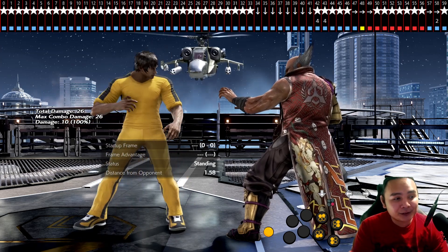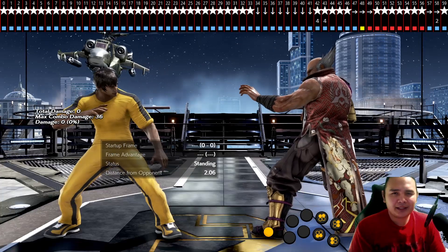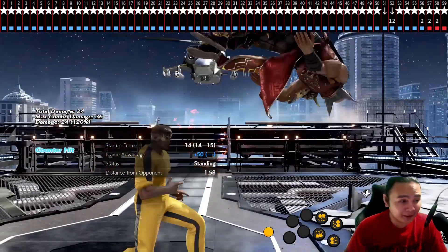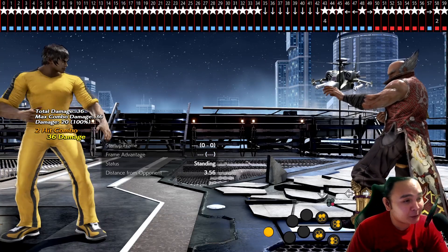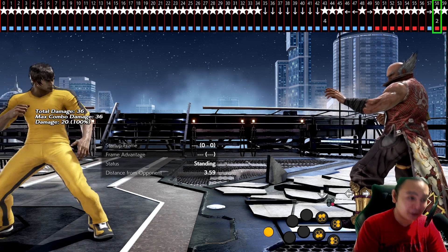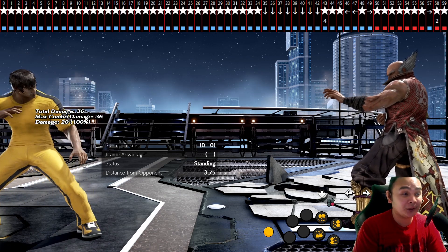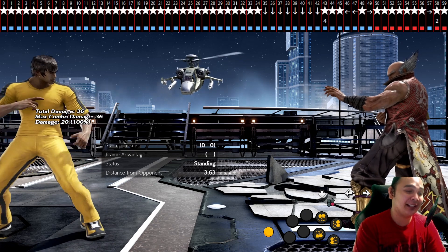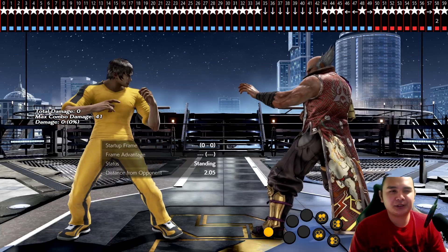Now let's try DSS 2 — not DSS forward 2, just DSS 2. Frame-perfect DSS 2: the forward input is at the very first blue frame and then the 2 comes right after. The 2 doesn't come with the forward — it's neutral and then 2. The forward is only held for one frame. That's how fast you need to release it to get a frame-perfect DSS 2 or any DSS move without a forward input.